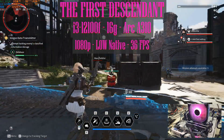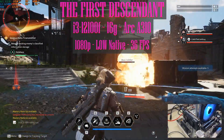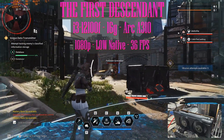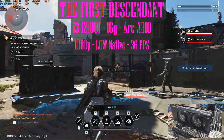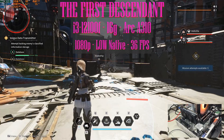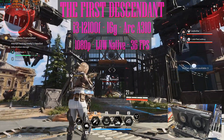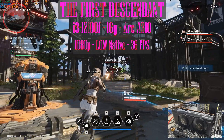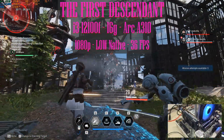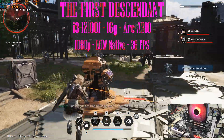Starting with the bottom GPU, the A310 — a 4 gigabyte VRAM card that doesn't even require power from the power supply. Playing at 1080p low settings, native, with no upscaling technology, it gives us an average of 36 fps. It's highly playable at native settings. For the CPU I'm using my i3-12100F, sitting at 60 to 70 percent utilization, and memory usage is just under 12 gigabytes out of 16.